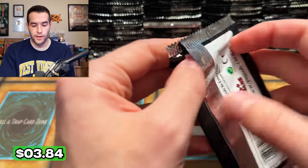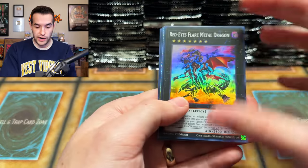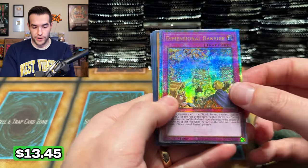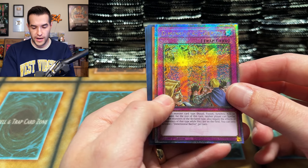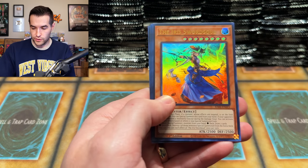Did you guys know I played Duel Links before? Pretty incredible. We have a Dimensional Barrier. I can barely read that. You can read it through here a lot better — I think it's the angle. Actually, when I have it at this angle it's harder to read, but it's not too bad when it comes to readability.